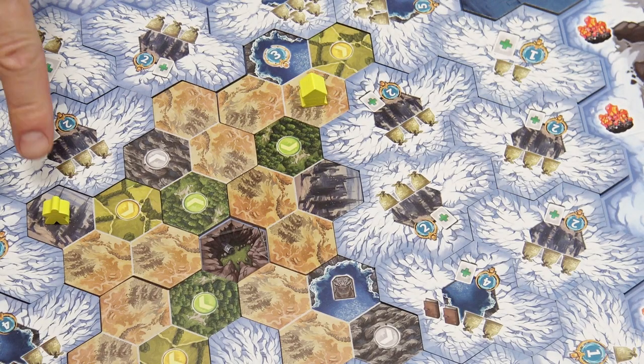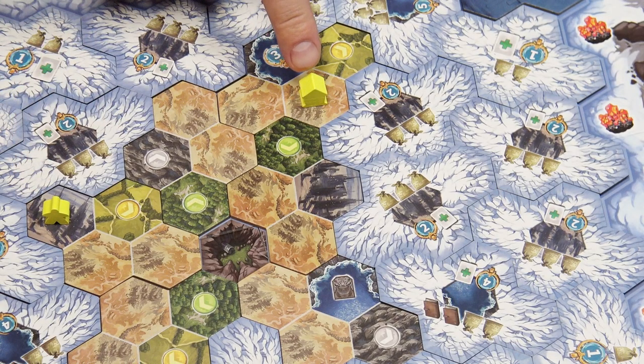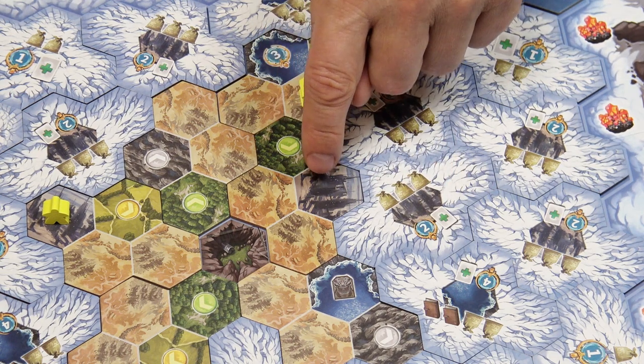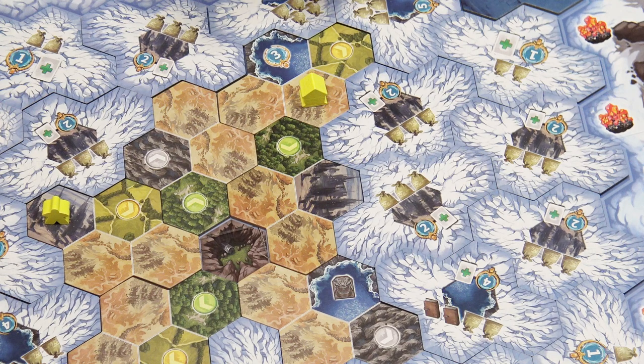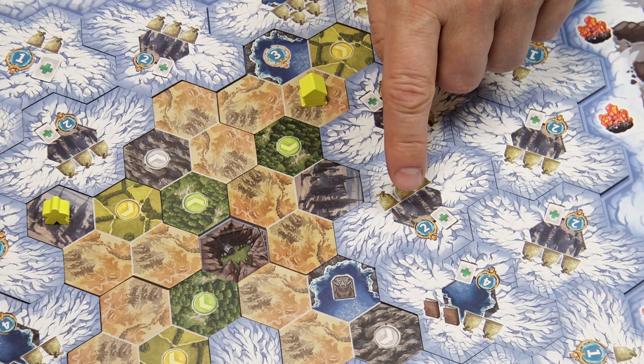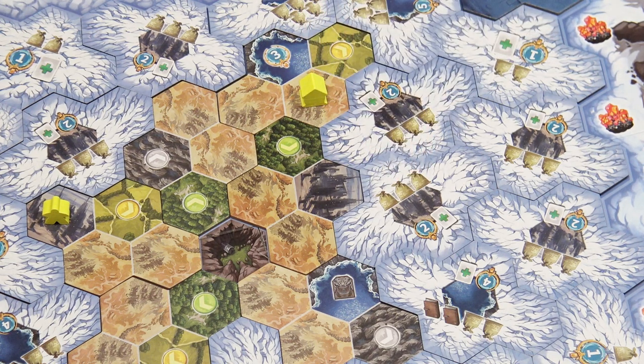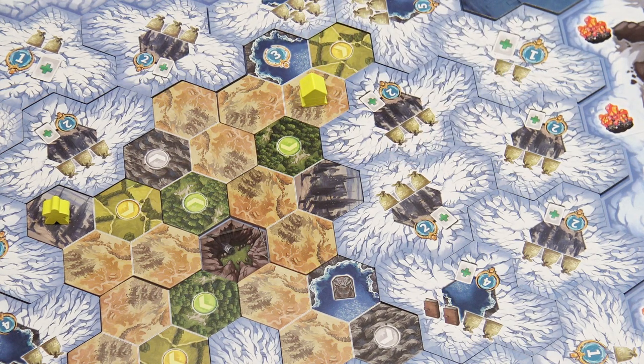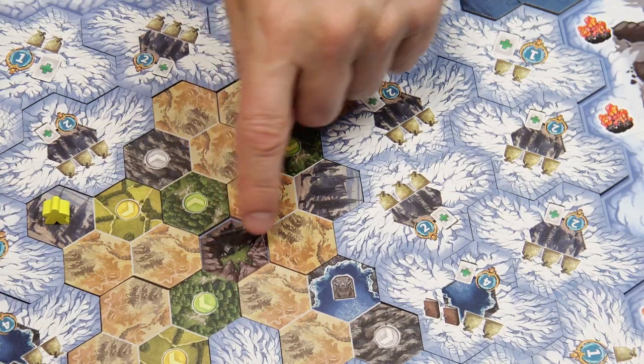When you do have a population figure or building on the map, you always count the range from the nearest component — you never count from the chasm. So in this case, if the yellow player wants to explore this tile, the range would be two spaces between the nearest piece and the target area, because you may not count range through unexplored areas.